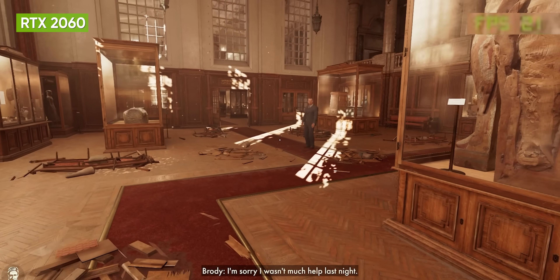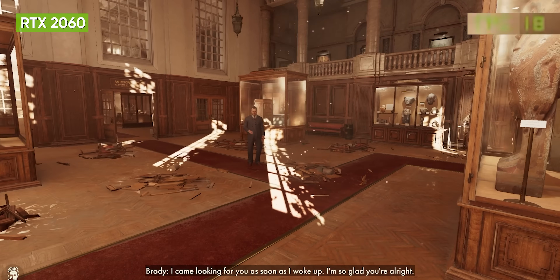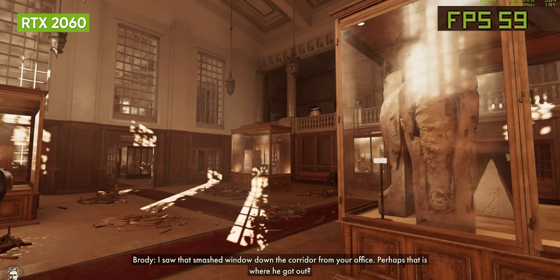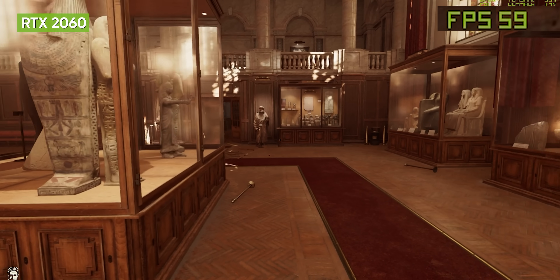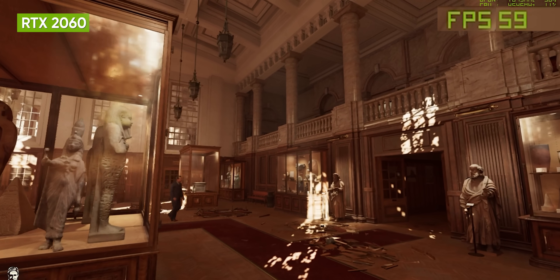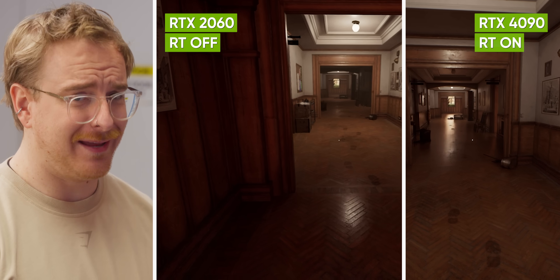23 frames a second — this is incredible. Even with an internal resolution of 1080p, we are still hovering around 20 frames a second. So let's turn down some settings. The game is now running on the 2060 at a native 1080p high settings, and it looks drastically worse, which is no surprise. But this is still a ray traced experience — if you bought your card six years ago, you'd still be able to play these games in fairly high fidelity. Remember when there was bright light reflecting on the floor from that window? David remembers.